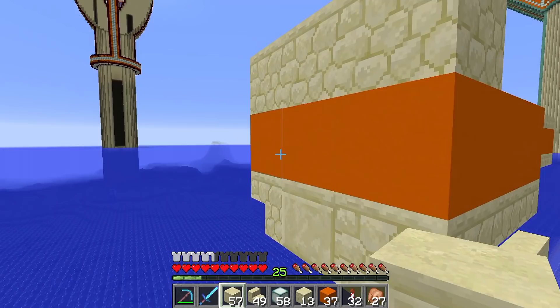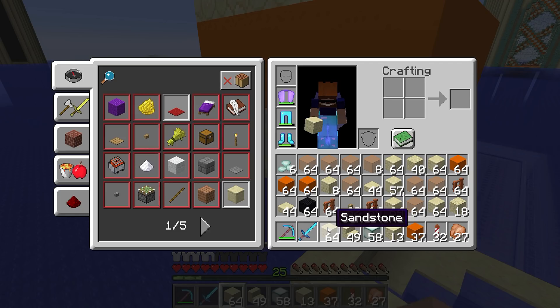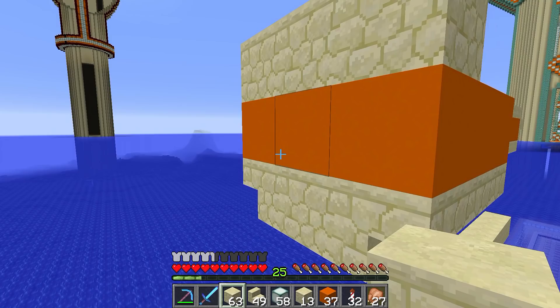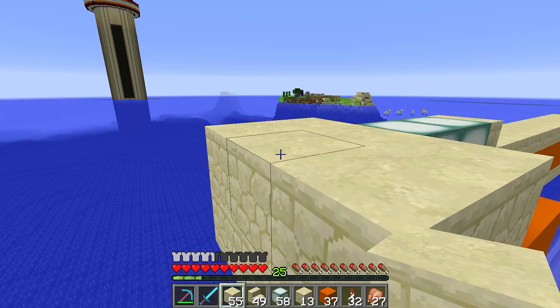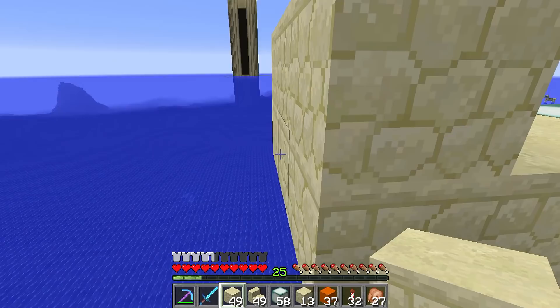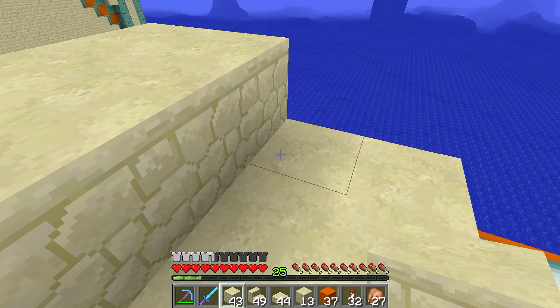Now we need to - oh, was that smooth sandstone? I didn't think I had smooth sandstone, I'll swap this back to normal sandstone, my bad. What we need to do now is run a row of three bricks like that, then another three bricks, then come back out by one, another three, up by one, another three, and another three. Then on top of that we're going to slab everything - grab a slab and start placing it down.